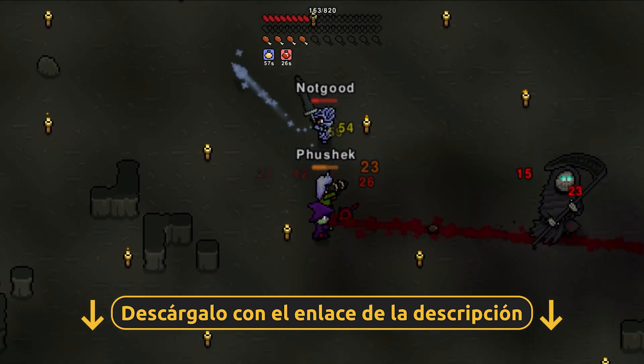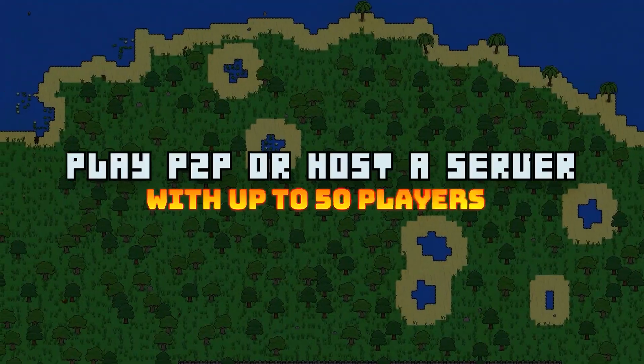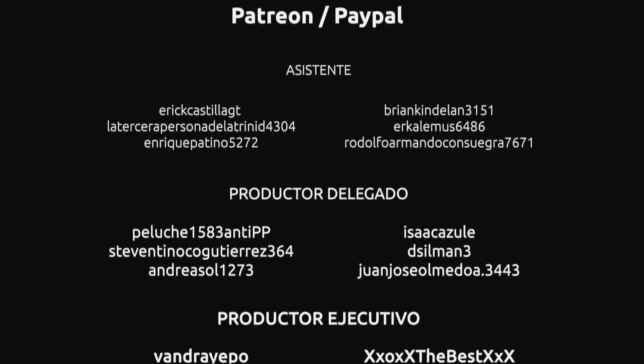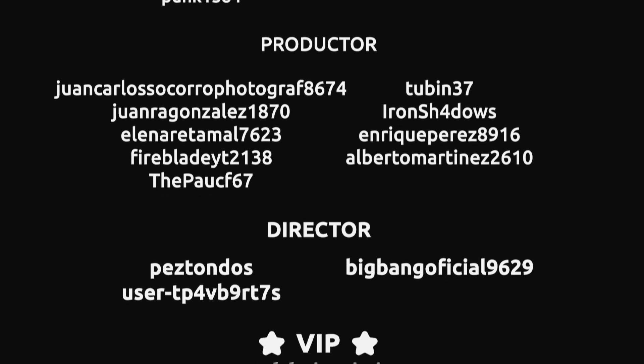Busca en la descripción un regalo de Reca Linux para obtener un 50% de descuento, pero date prisa que es por tiempo limitado. Muchas gracias por el apoyo a través de Patreon, PayPal y otros medios. Mira la descripción para conocer más opciones y recompensas.